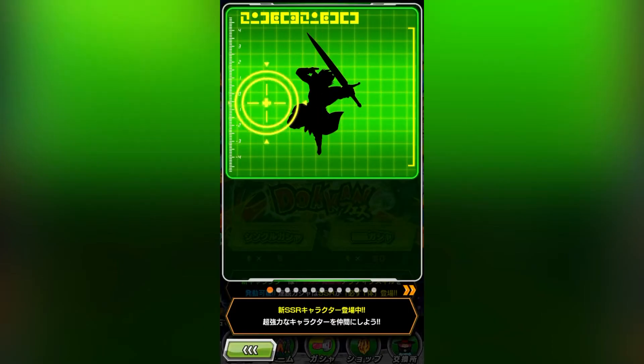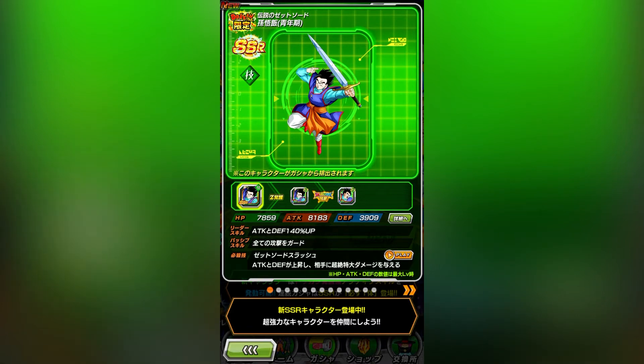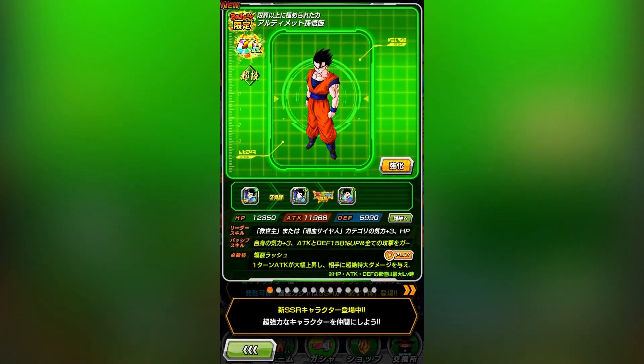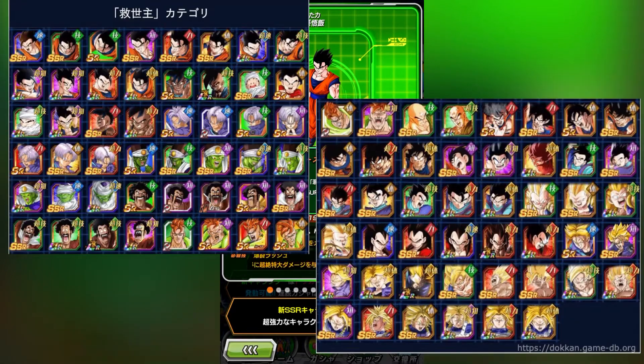So this new Gohan is really good. He stacks his attack and defense by 50% with every super, he has Janemba's guard against all attacks, and he gets an additional 40% attack after he's been hit, which gets calculated separately for an even higher boost — and that is all just in his base form. When you decide to transform, which is just going to be a turn requirement, he loses his stacking in exchange for a stun chance. He also leads hybrid Saiyans and his new category Saviors, which you can see on the screen.